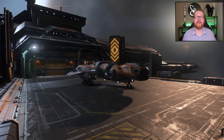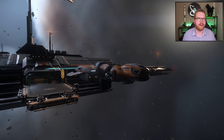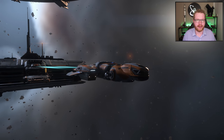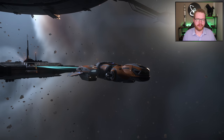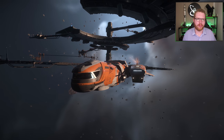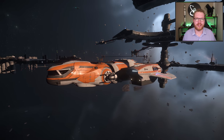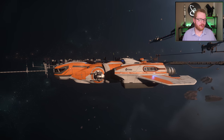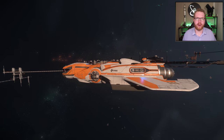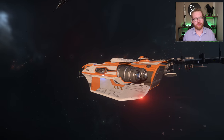Then we have the MISC Freelancer Max. I got this ship because I was getting tired of running my ROC — my little surface mining car — in and out of the Cutlass Black. It is a tight fit, but it will go in there, same with the normal Freelancer. I got the Max also because I needed a decent hauling ship in my fleet, so I handed over 2,181,500 Alpha UEC at the New Deal shipyard in Lorville.